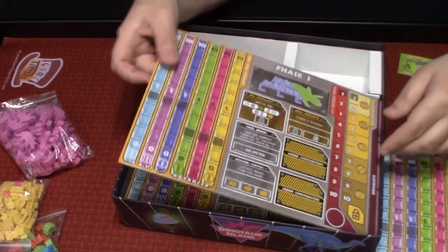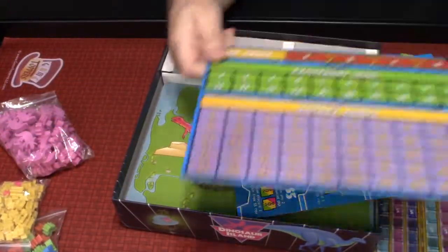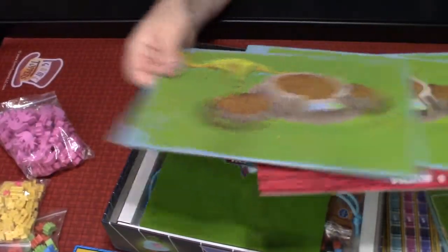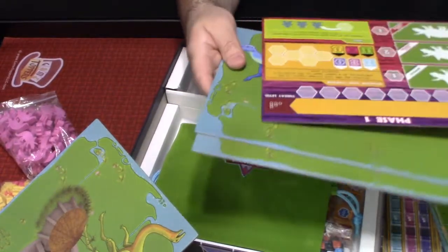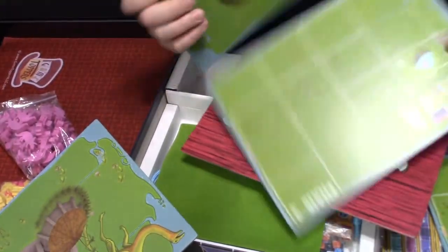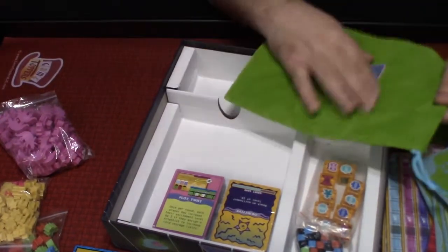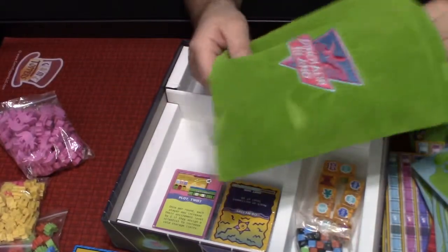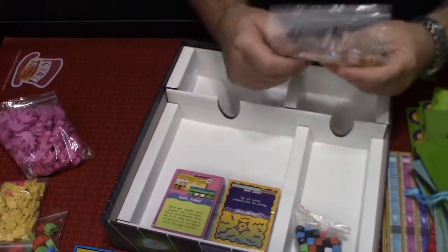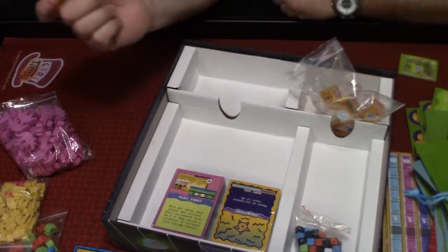So there's one, two, three, four player boards, and each board gets one of these — oh, that's the point tracker, maybe. I'm not sure what these are. Phase one... maybe those are the actual amusement park boards where you build your own thing. It's got a really nice bag — look at that! And look at these huge dice — they look like amber, like the stuff mosquitoes are trapped in from Jurassic Park.